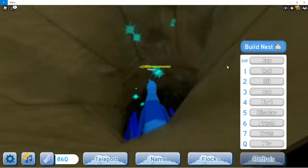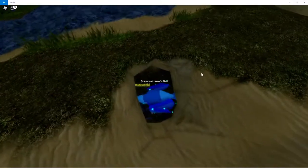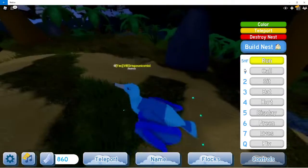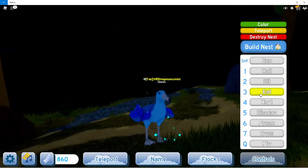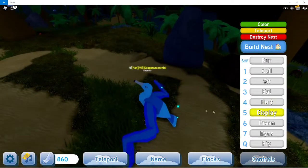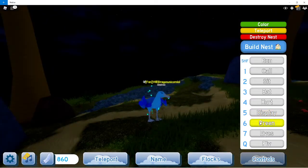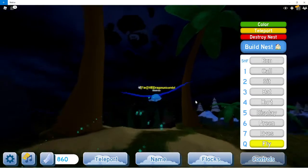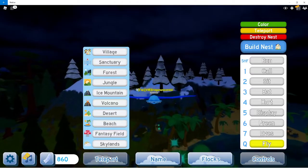I like the holes because you can put your nest in there. I'm going to build a nest - I'll make a rock nest. These nests are going to be pretty big. The animations: call - very nice. Sit, eat, hurt, display - I've seen better displays. Burn, eyes, and then fly. I really like that it has really big wings - looks cool!